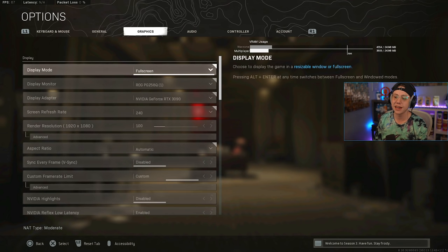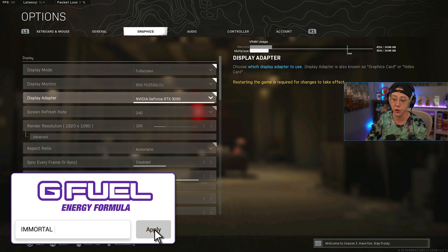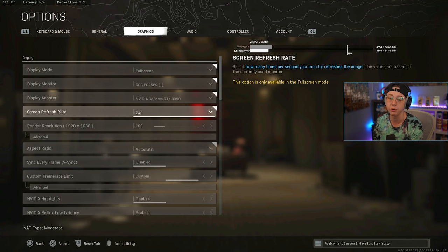Graphics settings are something I get asked about all the time. I'm on a dedicated gaming PC, so when I'm gaming nothing else is open in the background — it's strictly focused on the game. My settings may be higher compared to a lower-end single PC setup. My monitor is a 240Hz ASUS, and I have a 3090 in my gaming PC. I play at 100 render resolution.